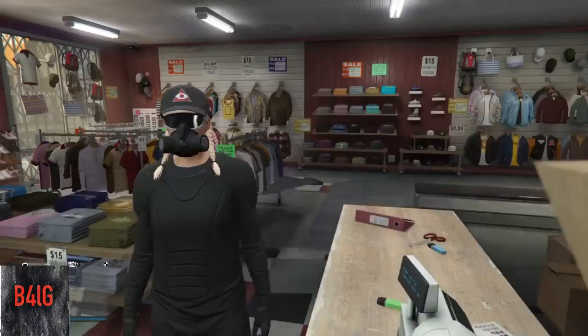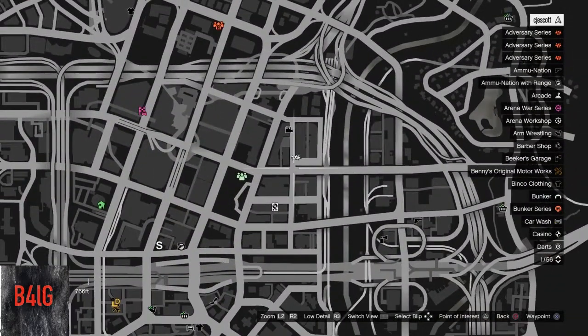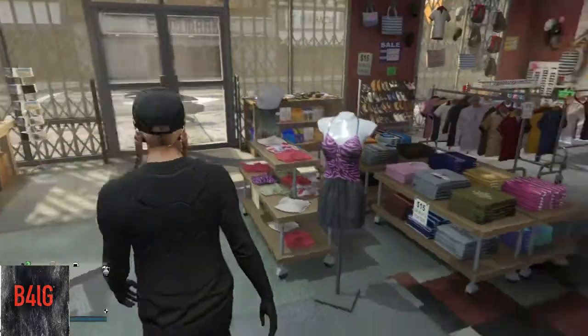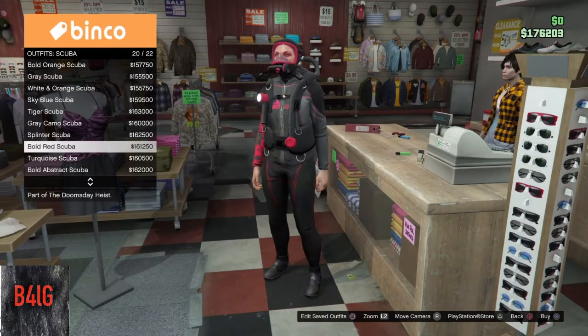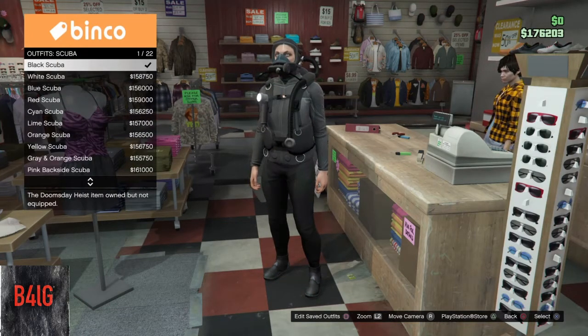First of all, find yourself around any clothing store — it doesn't matter which one. Then go all the way down to scuba suits and buy or equip any scuba suit. It could be any scuba suit — buy one or if you already have one, equip it.